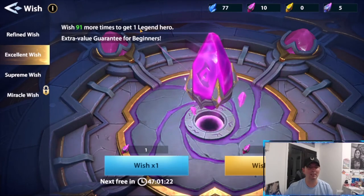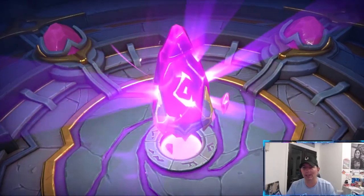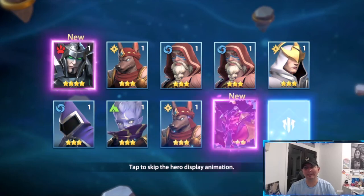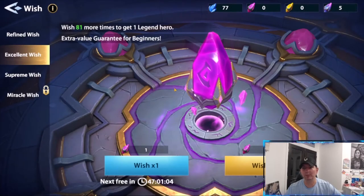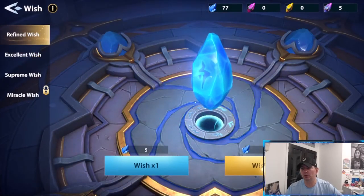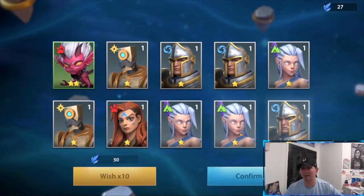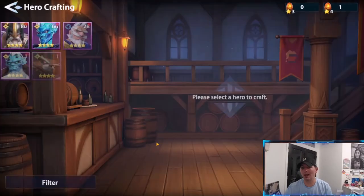We do another summon — 91 more for a second legendary hero, or we could get lucky right now. We got an elite hero, and we got two — look at that! They're actually both pretty cool looking. 81 more and it will be a legendary hero. The refined wish is where the fodder heroes come from — sometimes you get epic heroes, but most of the time it's ones and twos.